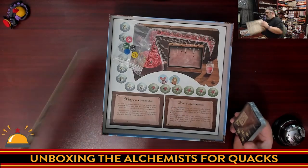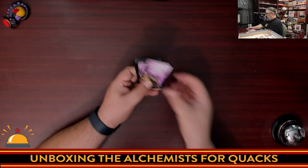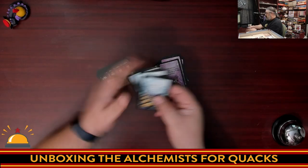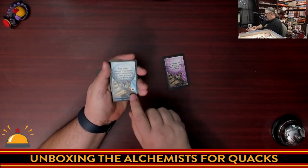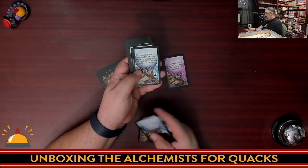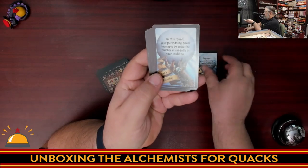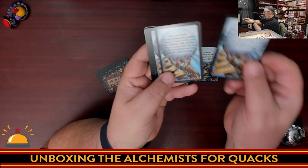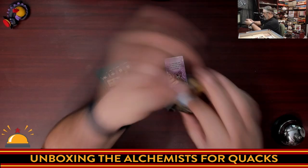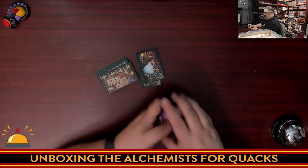Now we're going to take a quick look at what we get for cards. We have new fortune teller cards — a lot of them. Cool. They have a symbol on them that basically shows that this only works with the alchemists, but then other ones that work with everything else. This one only works with Herb Witches. So they're actually marked. I appreciate that because I was surprised Herb Witches didn't come with more fortune teller cards. These, of course, match the backs from the original. New fortune teller cards are always welcome.